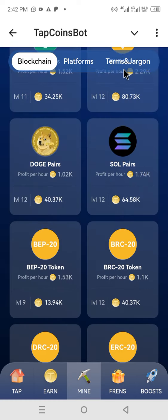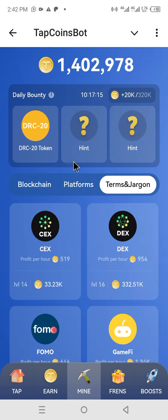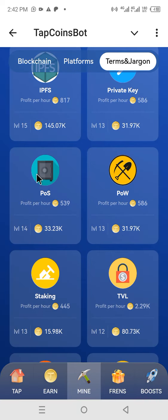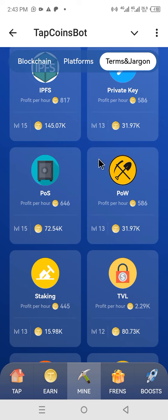The second one — we are going to head over to Terms and Jargon, and in Terms and Jargon we are going to be looking at POS. POS here is the second combo. We've gotten this one — this one gives us a hundred thousand.